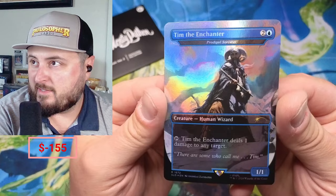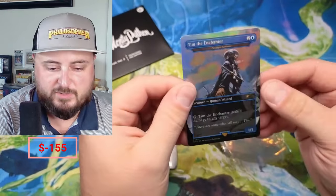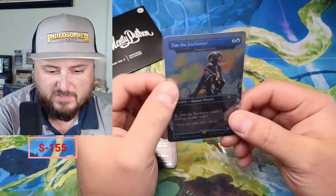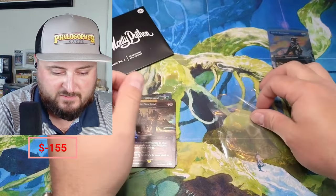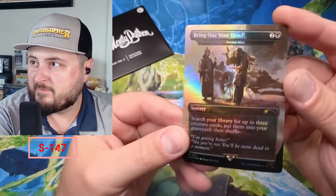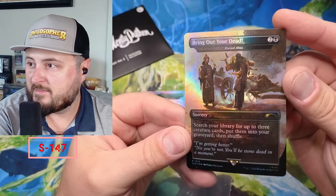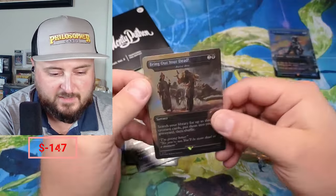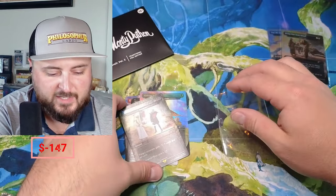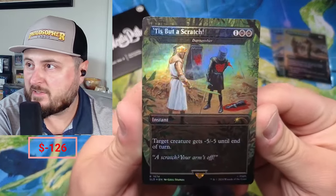Look at that — Prodigal Sorcerer, Tim the Enchanter. 'Deals one damage to any target,' just flinging out those fireballs. Really awesome, just great to have for a collection. Bring Out Your Dead — Buried Alive, lots of good flavor. 'Search your library for up to three creature cards, put them into your graveyard and shuffle.' And it's but a scratch — check that out!